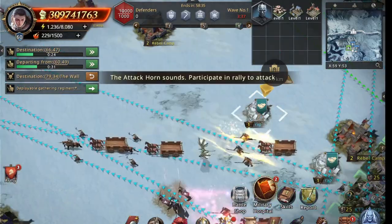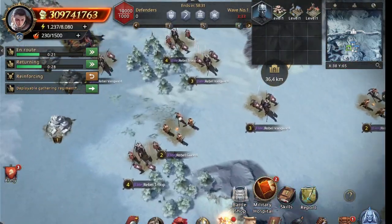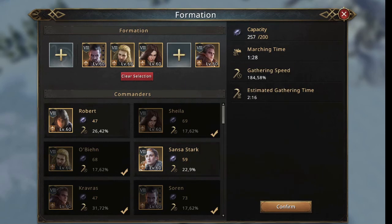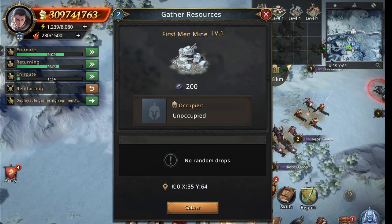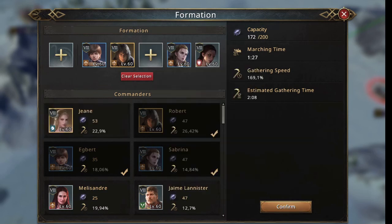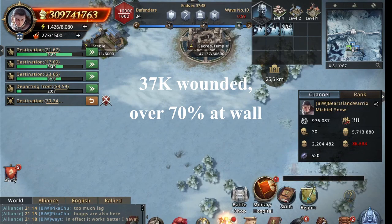Next are the mines. Since both my strong attack groups are out, I simply go to a mine and use every other commander to just mine. 23 minutes into it.